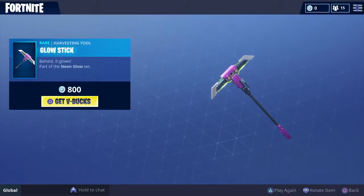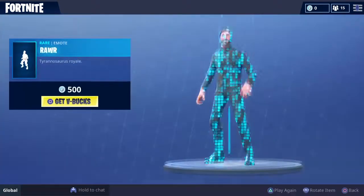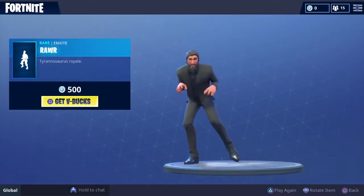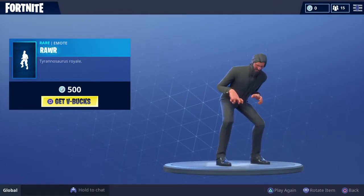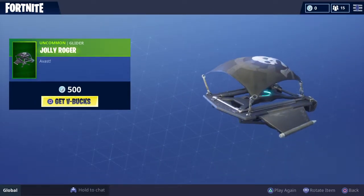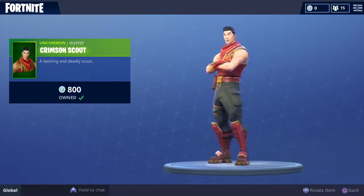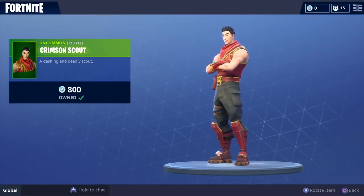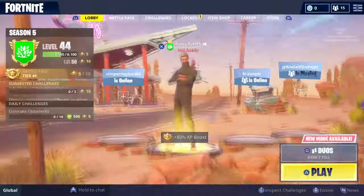We got the Glow Stick — it glows, part of the new angle set. It's actually one of my favorite pickaxes, I just never thought of buying it. We got the Roar — they should release this back with the dinosaurs, Trinosaurus Royale. We got the Jolly Roger, and we got the Crimson Scouts finishing off. I actually own it — I regret buying it because I've literally never used it. That's gonna be our item shop video for today.